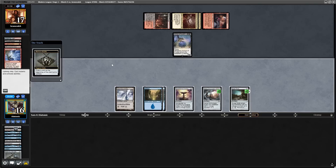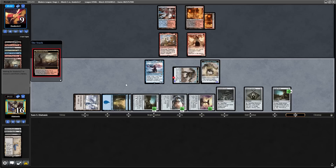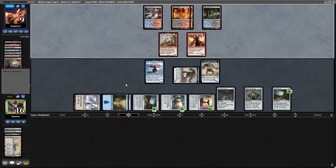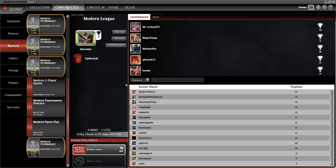In round four, we sadly had two non-games against Indomitable Creativity. In the first game, they had Thoughtseize plus interaction to instantly kill me. In the second game, they had turn-one Thoughtseize and turn-two Nature's Claim when I mulliganed. However, in round five, we managed to crush Grixis Death's Shadow that was playing the new Underworld Breach technology. Overall, I really like this deck and I actually think it's a viable decision to play in Modern right now. The fact that you can make massive Constructs, generate a ton of mana, use Upheaval to win, use Urza to win, use Emery to win — I think it's pretty good.